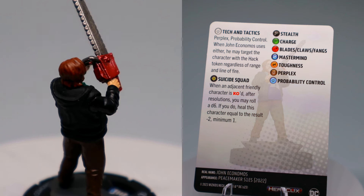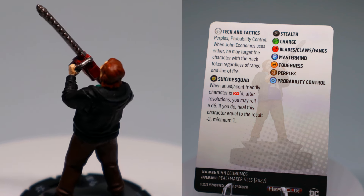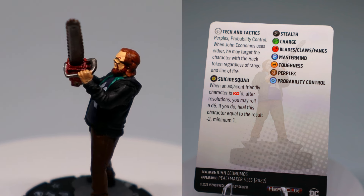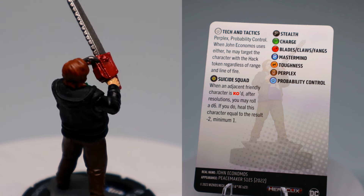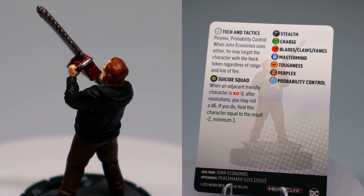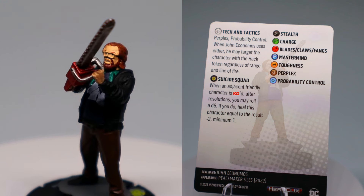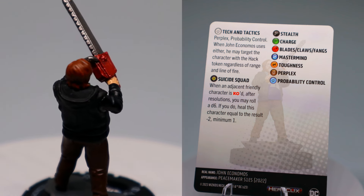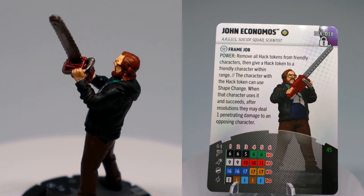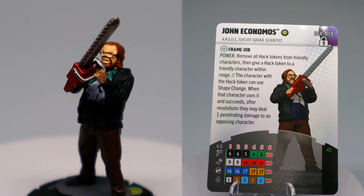This Economos combo is best used with Peacemaker, but the Scientist keyword immediately made me think of Prime Spider-Man — one of my all-time favorite figures. If Economos gave Spider-Man the Hack token, he'd have Super Senses on a 4-6, Impervious that can't be outwitted, plus Shape Change that deals penetrating damage on a success, and then Perplex and Prob Control from across the map. Outside of Kong being a problem with Battle Fury, it's still a strong combo. Otherwise Economos has Stealth and Mastermind to keep him safe in the back, with Charge and Blades in the back half when he runs in to save the day.